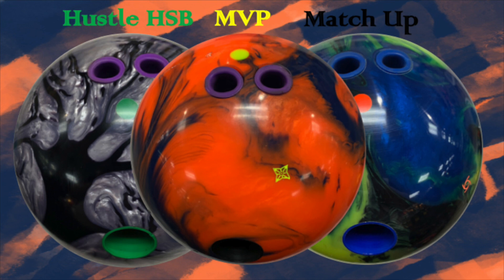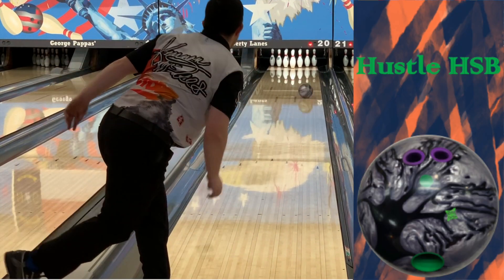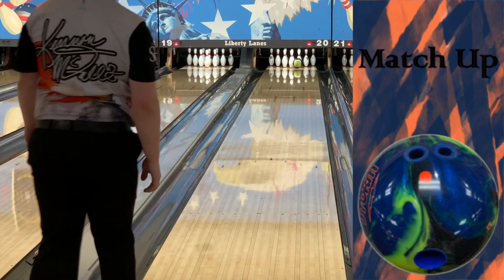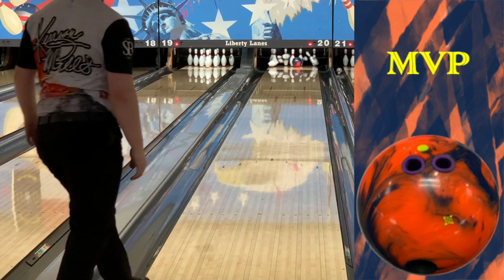In this comparison, I compare the MVP to the Matchup — blue, green, yellow — and the Hustle HSB. Relatively, they're all about the same in terms of strength for me. The Matchup goes a little longer, the Hustle is a little weaker, and the MVP is the sharpest down lane overall and the strongest.